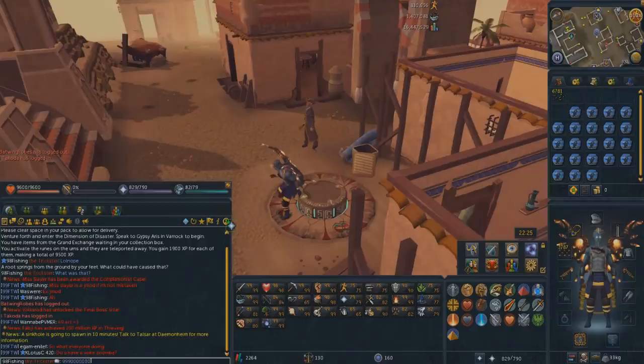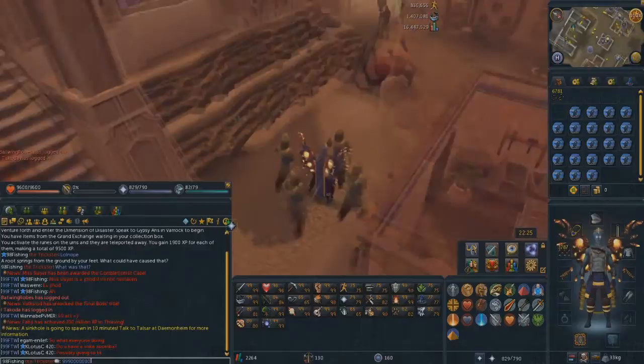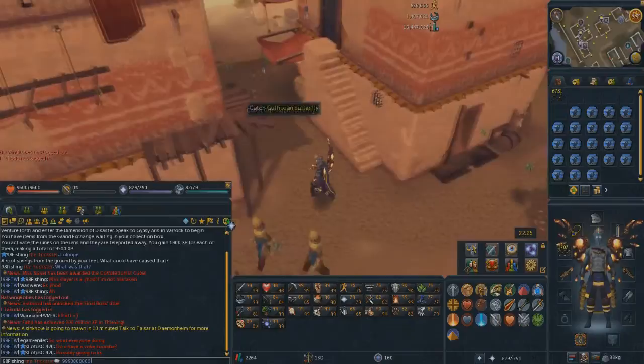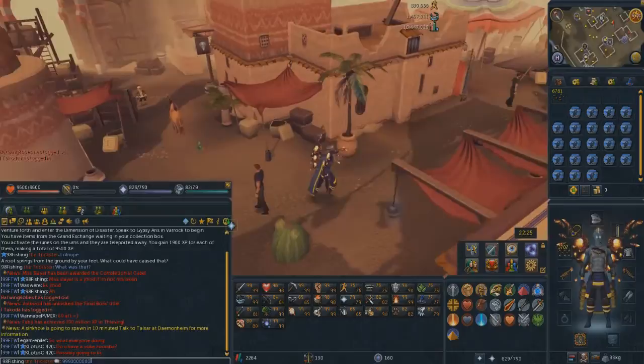I just teleported to Al Kharid. This is a fantastic place if you're a skiller and you don't want to spend the time running to villages. There's already about 5 grouped up right by the lodestone, so it's another fantastic place to go for Guthixian Butterflies — especially if you're a lower-level player or stuck in the desert for whatever reason. There's an absolute ton over here, about 5 butterflies grouped up near the lodestone.